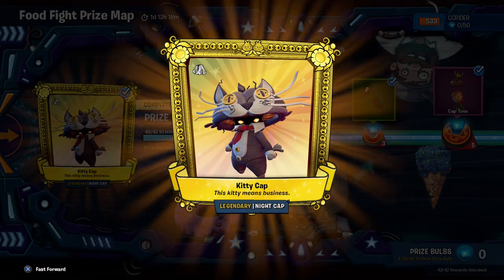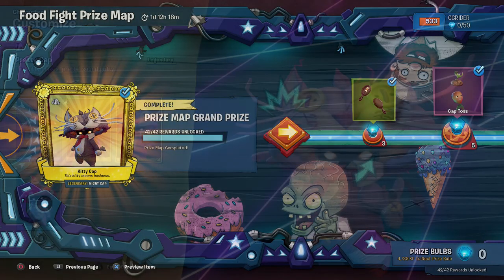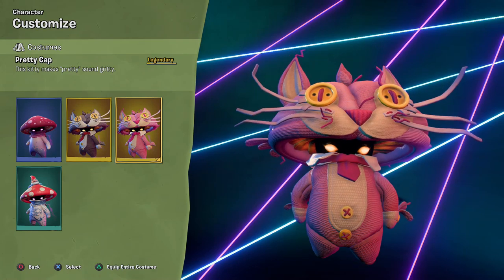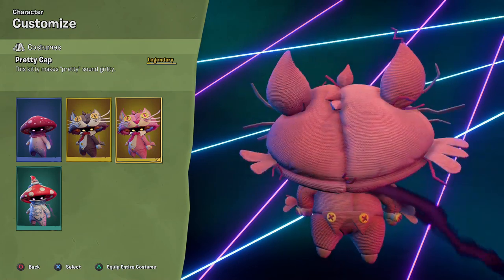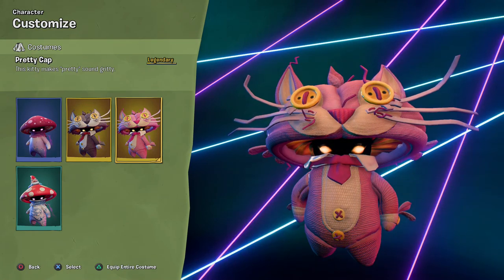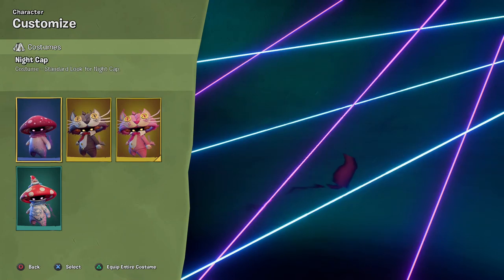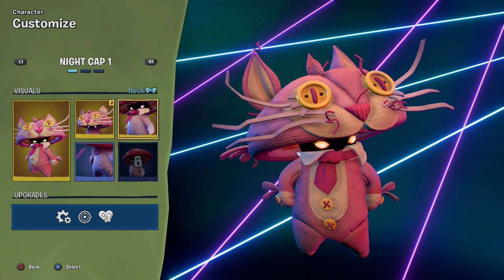We'll be showcasing the Pretty Cap in today's episode and the Kitty Cap in the next episode. The Pretty Cap makes Nightcap look amazing — very pink, very fluffy, with a little bow tie too. Very friendly looking all around, I enjoyed it a lot. That's all the different costume pieces equipped; it's pretty simple actually.